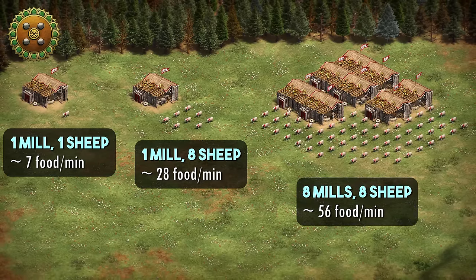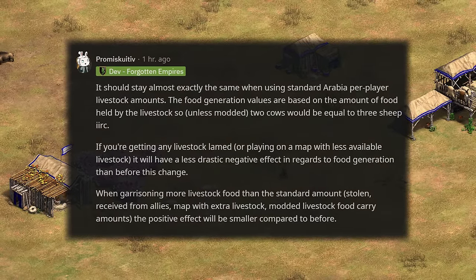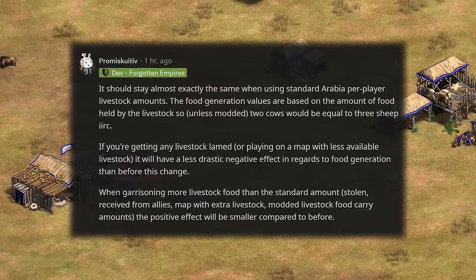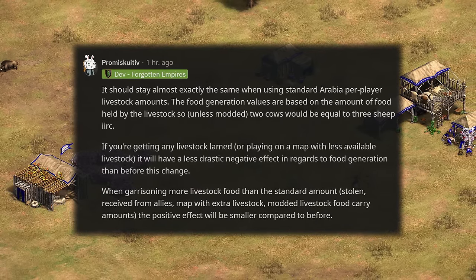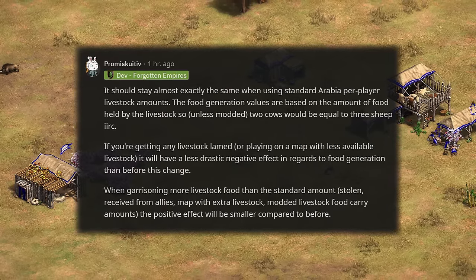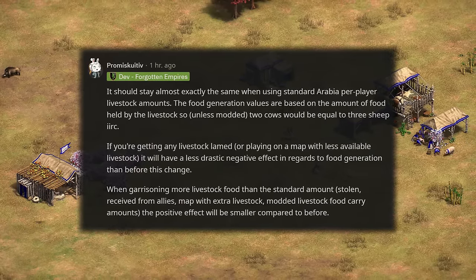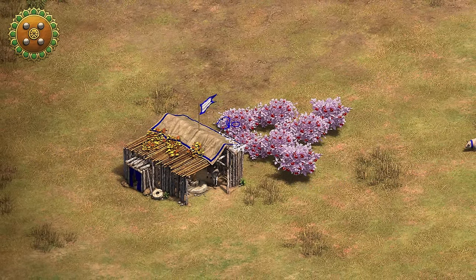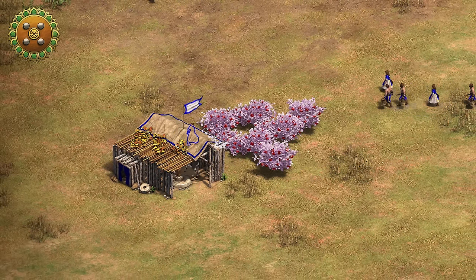To give some context, here's a comment from developer Pro-Me explaining the change: it should stay almost exactly the same when using standard Arabia per-player livestock amounts. The food generation values are based on the amount of food held by the livestock, so unless modded, 2 cows would be equal to 3 sheep. If you're getting any livestock claimed or playing on a map with less available livestock, it will have a less drastic negative effect in regards to food generation than before this change. When garrisoning more livestock food — i.e., stolen, received from allies, on maps with extra livestock, or modded livestock food carry amounts — the positive effect will be smaller compared to before. I think this is overall a good change that is meant to force players to use this mechanic as intended, and not go for cheese, laming, or other tactics to pull this unique mechanic to extremes.